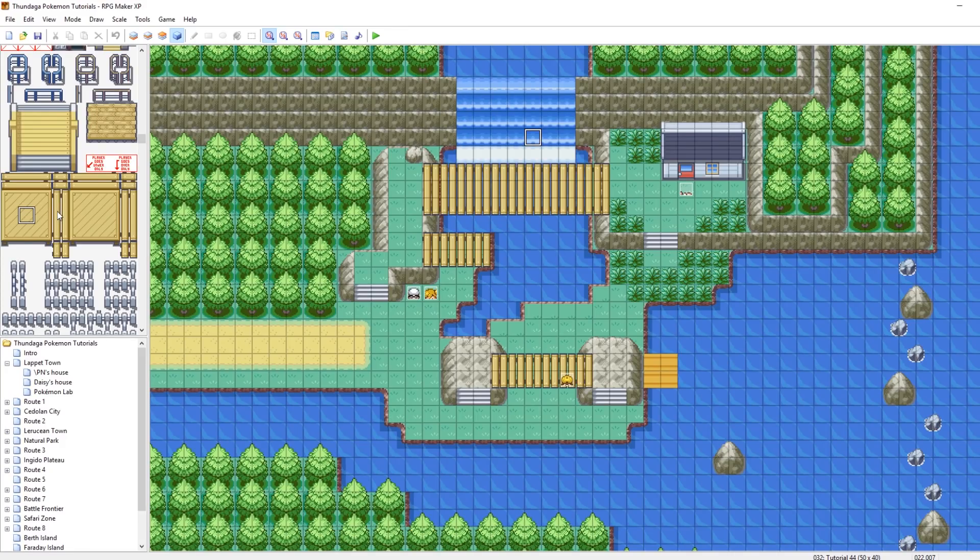So this group of tiles here — the player will walk on top of. These have a terrain tag of 42. This one is the one the players go under only, and this is terrain tag 15. Those numbers are a little bit important, but for the sake of what we're doing, shouldn't matter too much. Really, all you need to know is that you should use this set here on the left. These are the ones that the players will walk underneath only — so these ones appear on top of the player, while these ones appear below the player. And the trick here is using events to swap our bridges between the two.